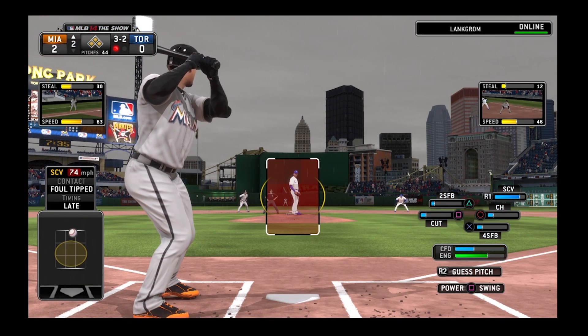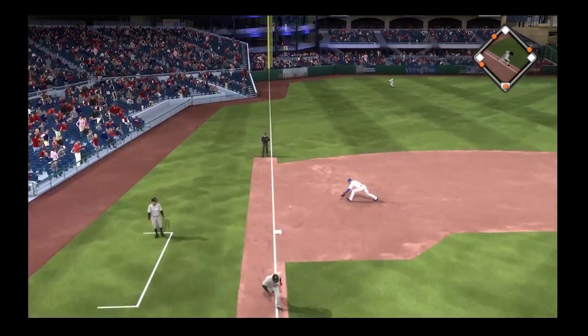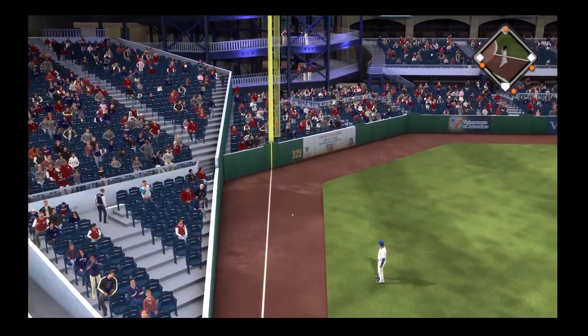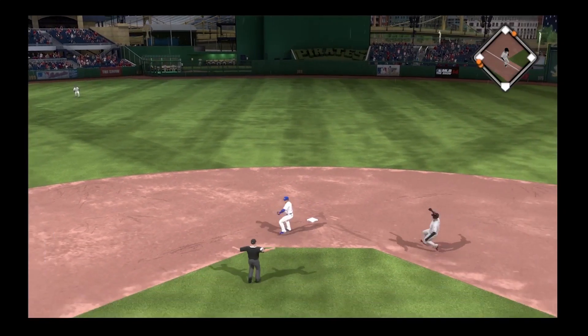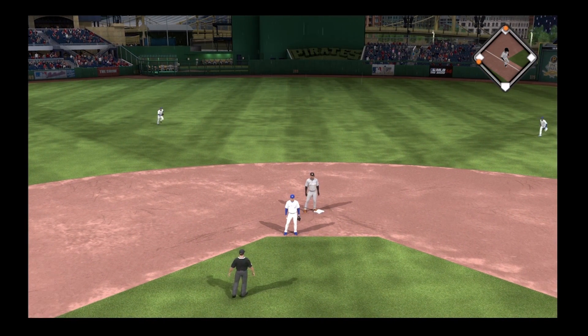And this is going to be a foul ball. Swing and a hard grounder down the line at third — and that'll get by Lowry down the line. It's a fair ball, and that'll bring home run number three. It's now a three-nothing cushion. And he'll be tagged out as he got caught between third and home.